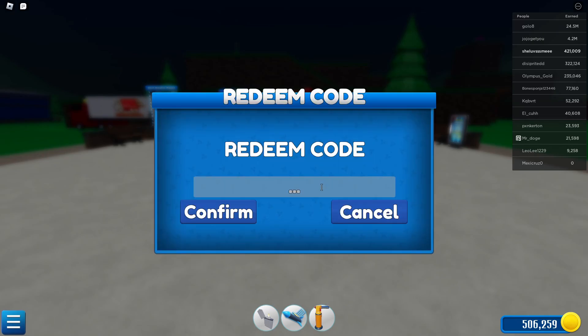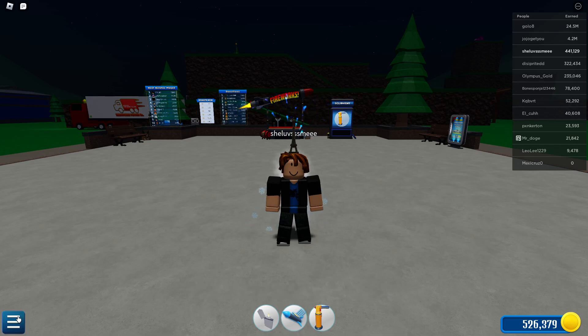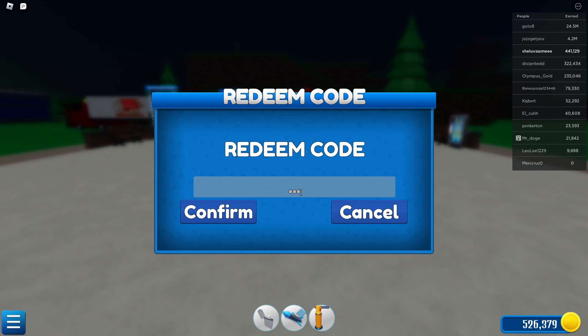Our next code will be 120 SHOTS, all in capitals. Once you've got it, go ahead and redeem it and you'll get about 20,120 coins.